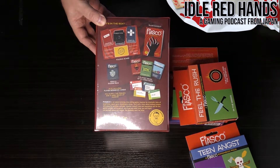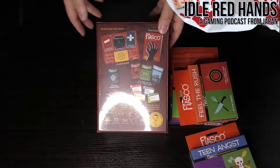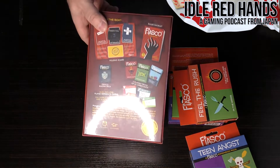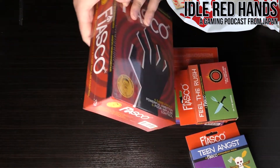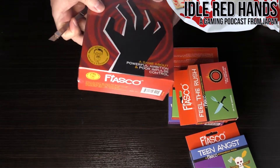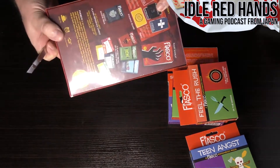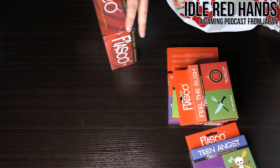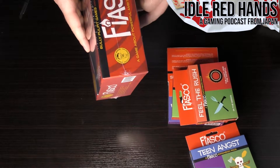If you want a one-line description of what the game is about, they say: 'powerful ambition and poor impulse control.' Your characters have a lot of complicated aspects of their lives that they need to resolve. The box is not huge — about the size of the old book, maybe a little smaller.